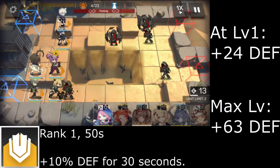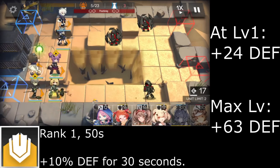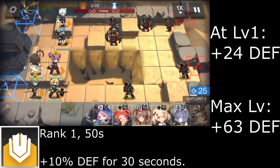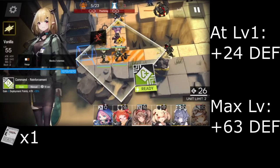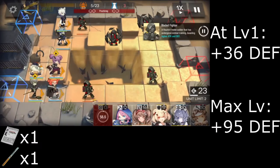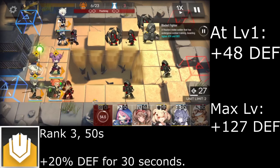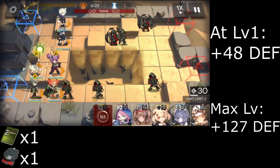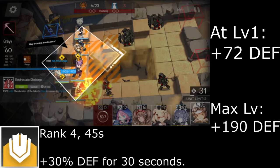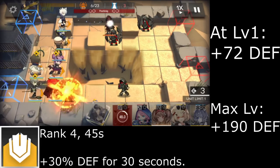Defense Up Alpha is Beagle's only skill. At rank 1, after 50 seconds, you can manually boost her defense by 10% for 30 seconds. Rank 2 increases her defense by 15%, costing one Skill Summary 1. Rank 3 increases her defense by 20%, costing one Skill Summary 2 and 1 device. Rank 4 decreases the charge time to 45 seconds and increases her defense by 30%.